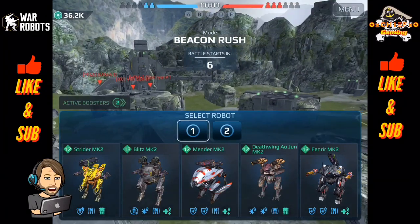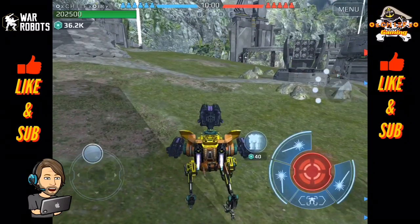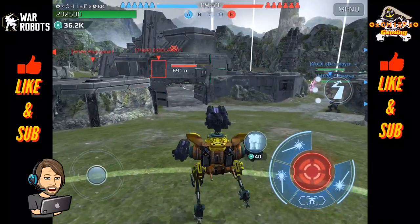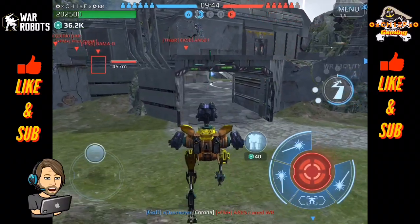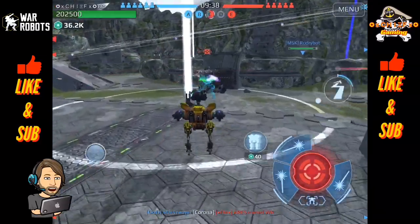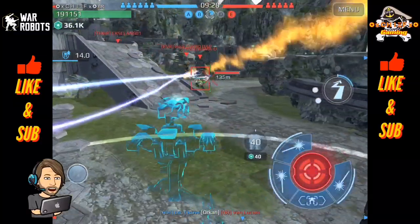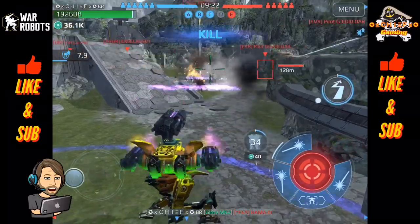So the first match of this video, we are playing Beacon Rush and dropping in on Valley. This should be a pretty fun map for the AoJun. I'm going to start off with the Strider and first try to get our home beacon. Looks like my team is picking up the other side, and now I'm going to press into center. They have a Loki — he phase shifted, and I'm going to phase shift as well. My team was able to take him out, so we are getting center beacon — a great way to start this match.